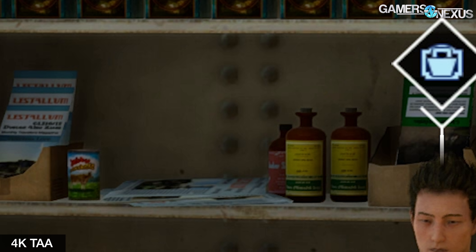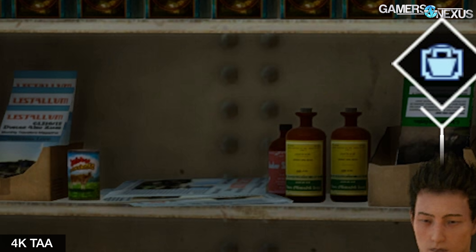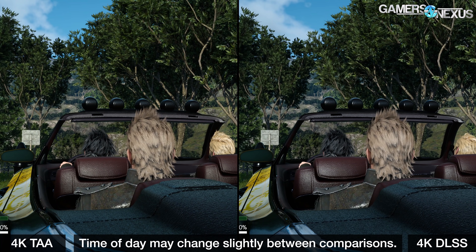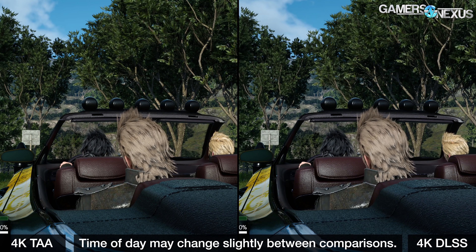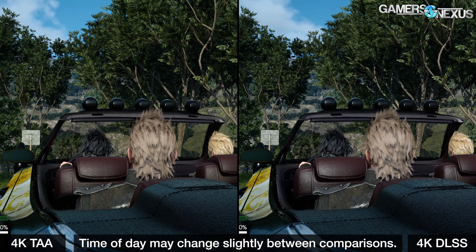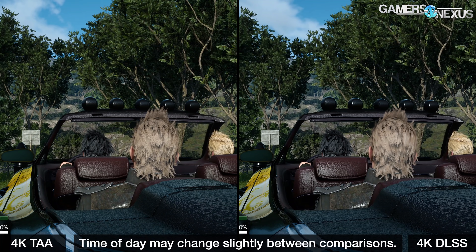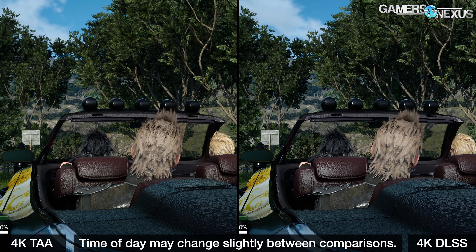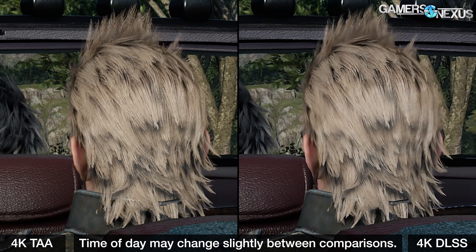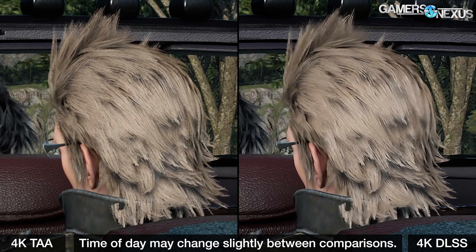Another good quality comparison is character hair. This is one area where DLSS and its smoothing effect actually help with quality. With TAA, the hair models are more jagged and missing some data. You'll see some flickering effect as light pierces through different parts of the hair, whereas DLSS smooths everything out for a better overall image. This is where NVIDIA's statement of DLSS sometimes being capable of higher quality proves to be true.